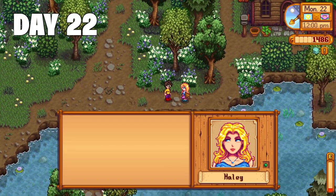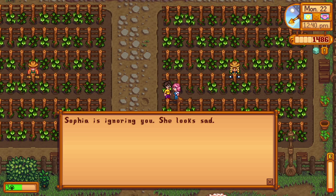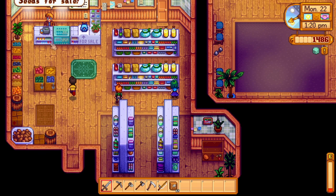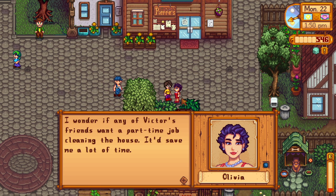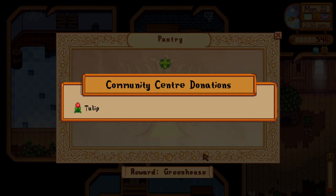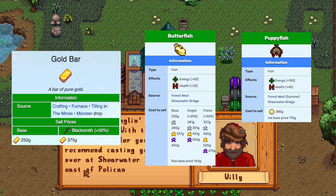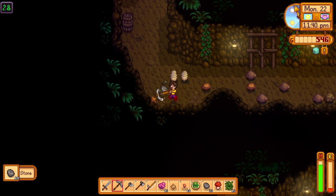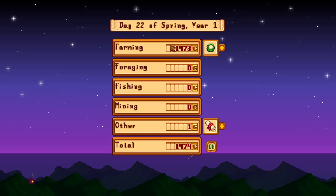Day 22. Out to the forest to run into Hayley, then give Sophia another daffodil — at this point she'd have a pile of them. I do more socializing in town and pick up a quest to collect 25 copper for Clint — a great quest to do early since you need the ore anyway. I pop into Pierre's for more parsnip seeds, do more socializing, get more job hints from Olivia, then head to the community center to donate a tulip to the garden bundle. Willy visits my farm to tell me about the Shearwater Bridge to the east being good for fishing — not surprised he's recommending a spot where fish sell for more than a gold bar. I plant the parsnips and head to the mines to collect ore for Clint, reaching floor 28 before having to head home. Day 22 done — level 4 farming and 14 gold.